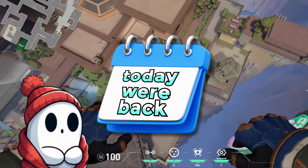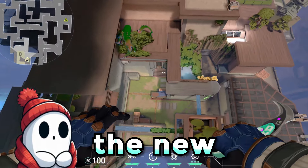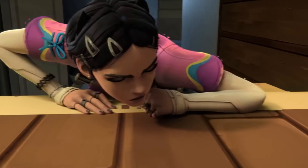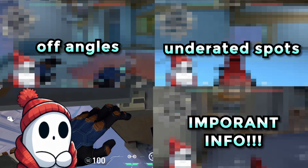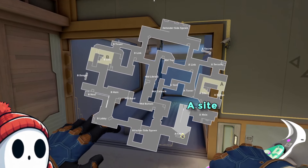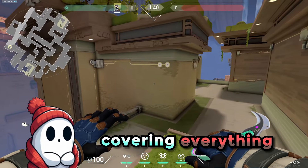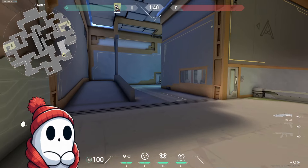How's it going? Today we're back with another angle guide, one of your absolute favorites to watch. We're covering the new map of Abyss. There's so many new angles, so many new changes — completely different concept. Absolutely loving it. We're going to run through all the nifty little off angles, underrated spots, really important things to be careful of, everything you need to play this map. We're going to start on A site attacking and go clockwise around the entire map. This is a must-watch for anyone who wants to understand this map and quickly adapt.